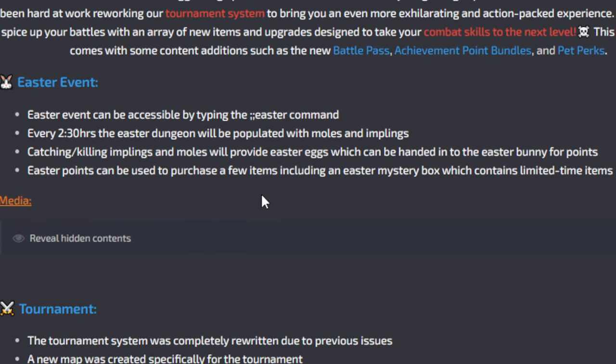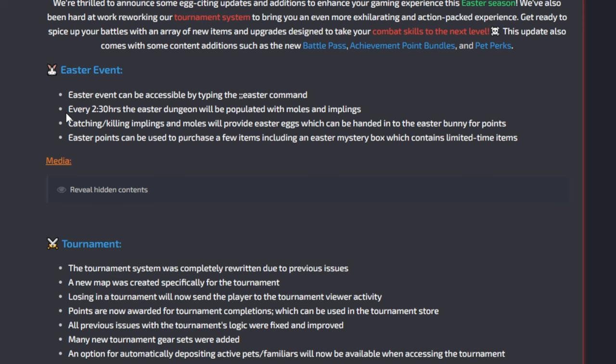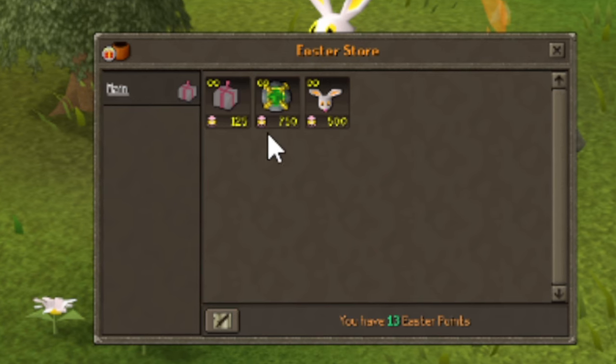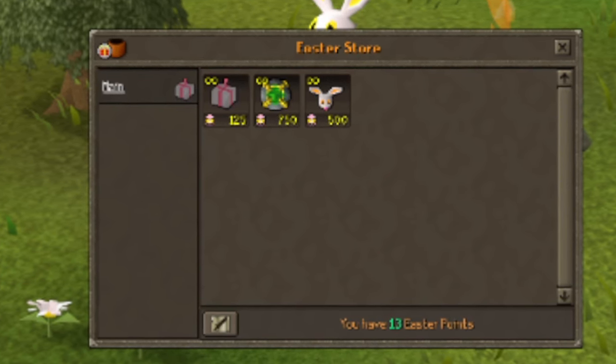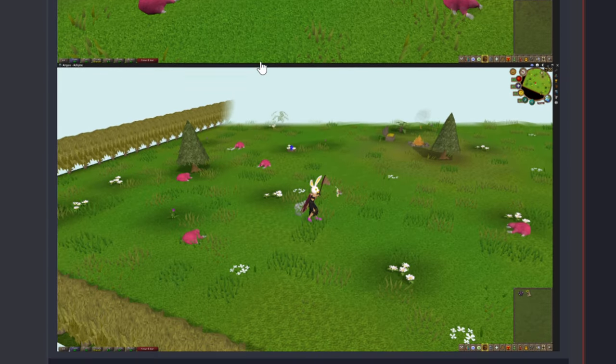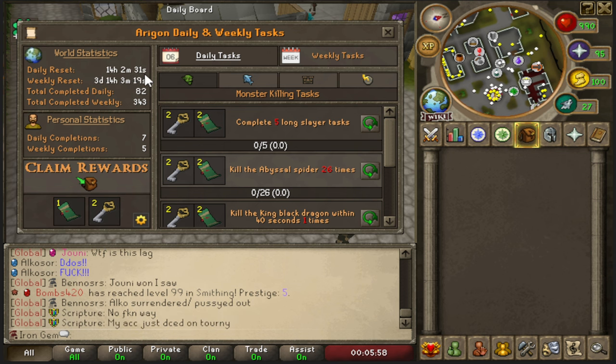The Easter event is what this whole update revolves around. Every two and a half hours, the Easter dungeon is populated with moles and implings. Catching them provides Easter eggs which can be handed into the Easter Bunny for points, and those points can purchase items including an Easter mystery box containing limited-time items — including bonds, a pet, and more. We're definitely going to check this out at some point today.